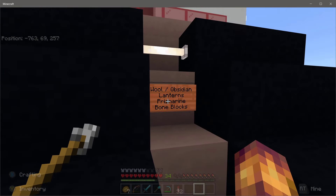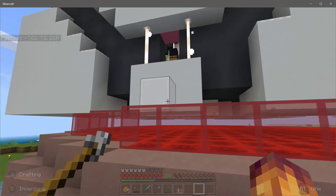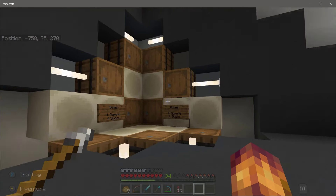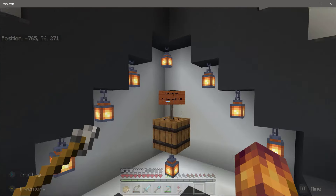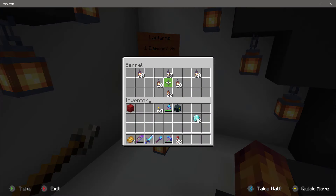So Garth's guardian farm is up and running. Let's check out what he's got here. He has bone blocks, obsidian — which we already have — and also just regular lanterns. We can always use a few of those, so let's buy a stack.